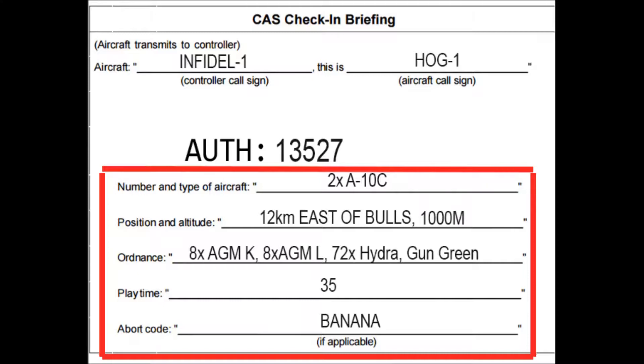HOG flight is 2x810, currently 12 clicks east of bulls at 1000 meters. We are carrying 8x AGM 1-1 for Kilo, 8x AGM 1-1 for Lima, 72x Hydra. Gun is green. Playtime is 3-5 minutes.